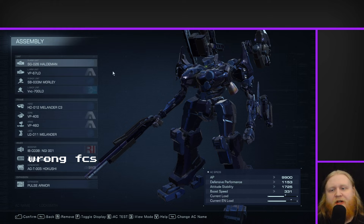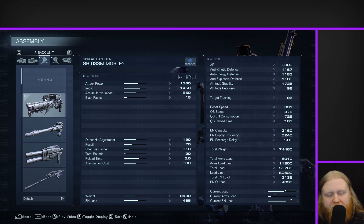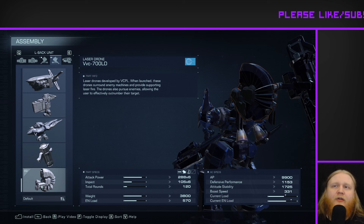All right, now first, the weapons. Let's talk about what I didn't change first. The two back units — the Morley and the laser drone — I didn't change these mostly because they're really, really good. There just wasn't a good reason to change them. The Morley, the spread bazooka, is a really devastating close range weapon, especially if you've got any verticality over your opponent. This weapon does a ton of damage, a ton of impact, and has really good direct hit adjustment. It's just a fantastic weapon all around.